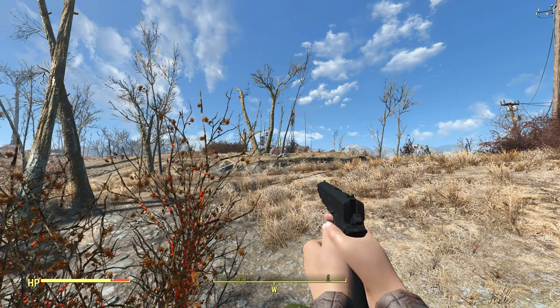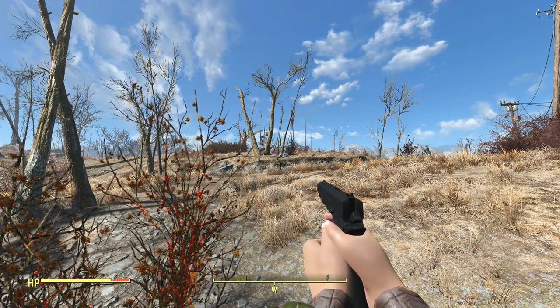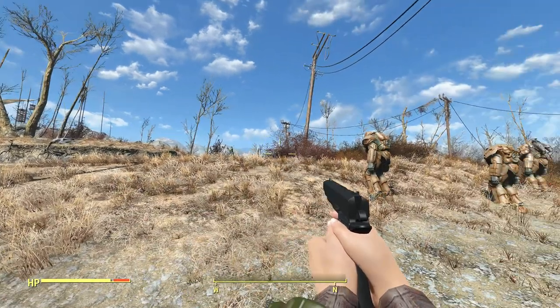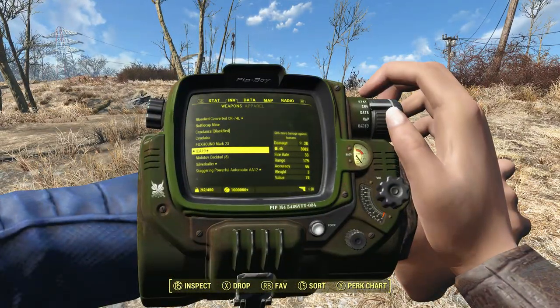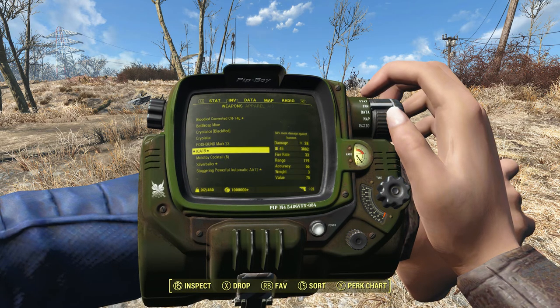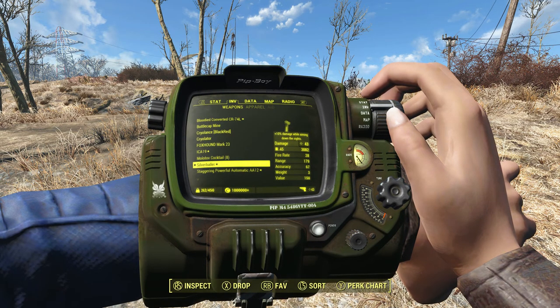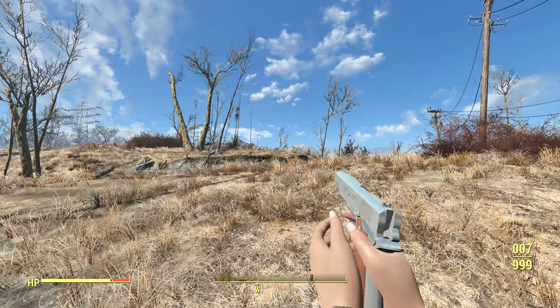This is the Silver Baller and the ICA-19 Pistol. This is obviously from the Hitman series of video games — very famous dual pistols. Unfortunately, you can't dual-wield them in this game, but you have the ICA-19, which is a legendary that does 50% more damage against humans and shoots .45 rounds. And the Silver Baller, which has 43 base damage, also shoots .45 rounds, and does plus 10% damage while aiming down the sights.